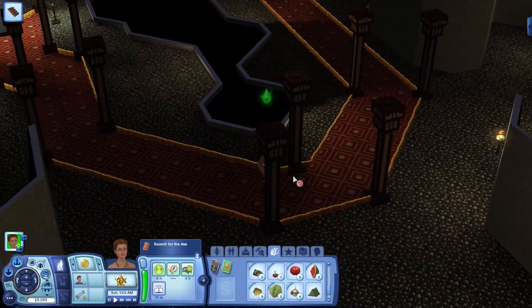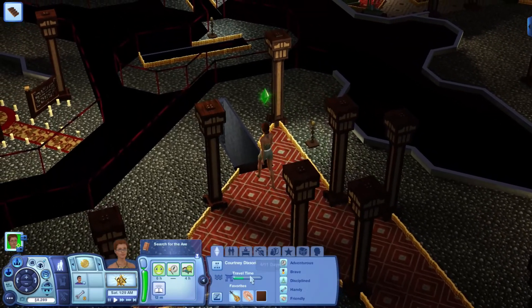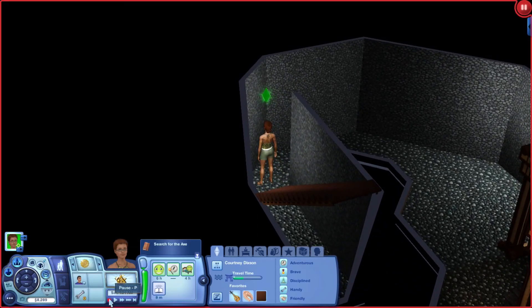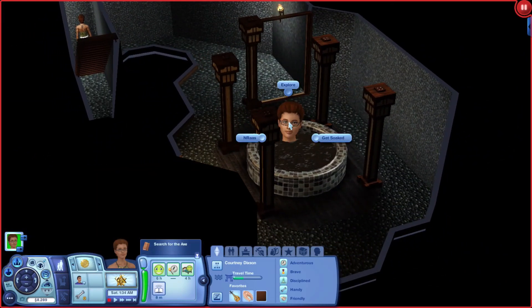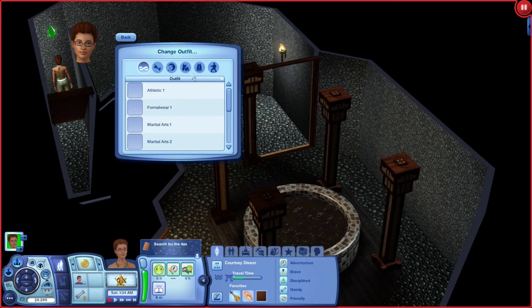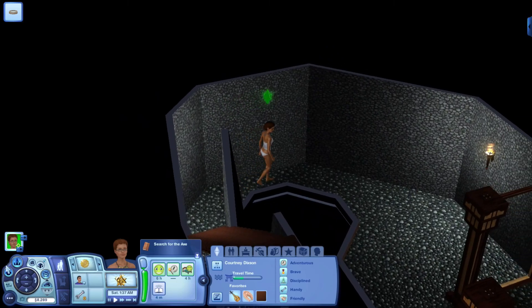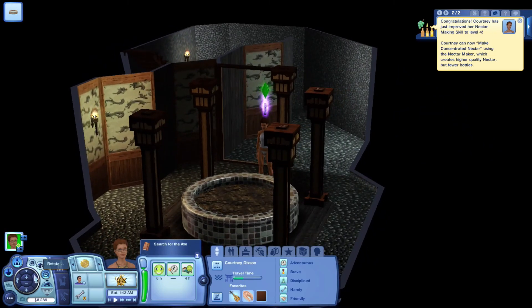I'm letting her do this walking just to see. We've got a few days left — that's pretty good. Okay, I need her to change her outfit to swimwear, and then I need her to explore this. Okay, we're level four nectar making, it's getting closer.